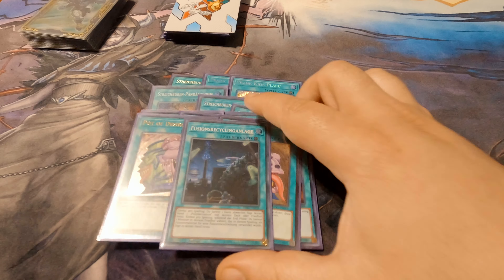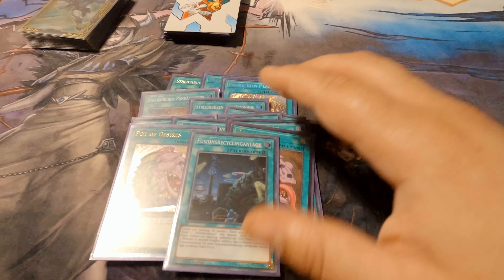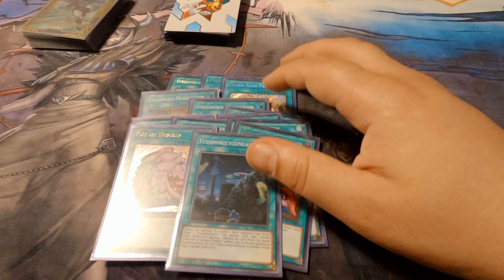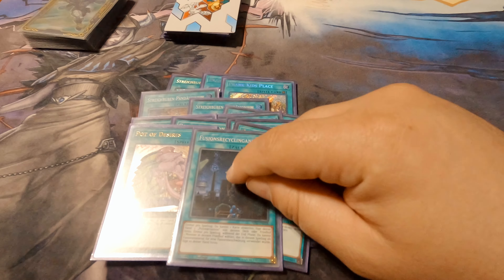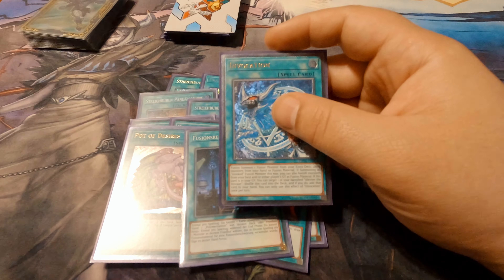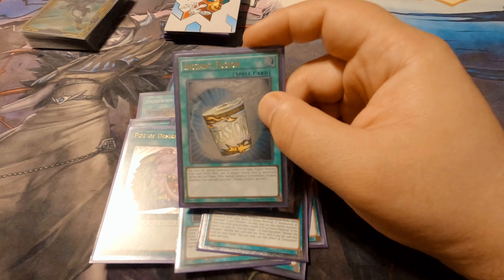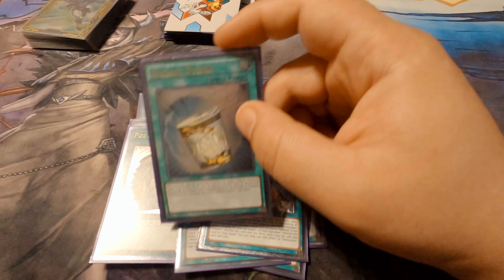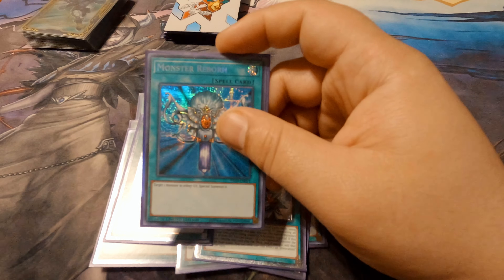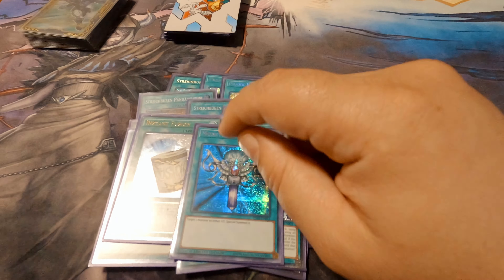We also have Fusion Recycling Plant — you can discard a card to add Polymerization from your deck to your hand, and during the end phase you can add back the fusion material from the graveyard. We have Invocation as another way to fusion summon — ultimately we want seven ways to fusion summon. We also run Instant Fusion to get Prank Kids Rocket Ride out, and Monster Reborn to bring a card back after hitting the graveyard and continue your play.